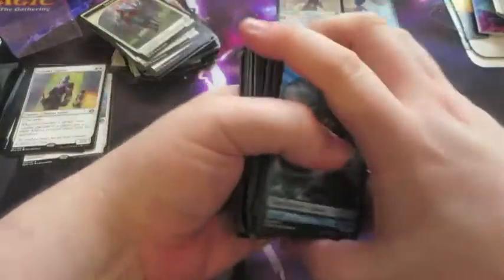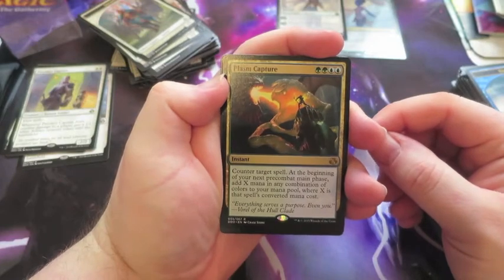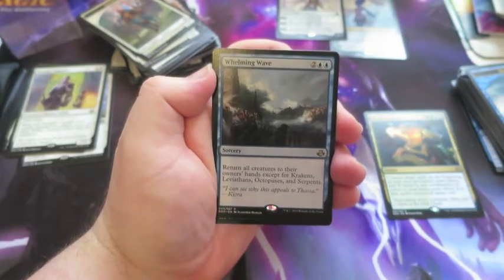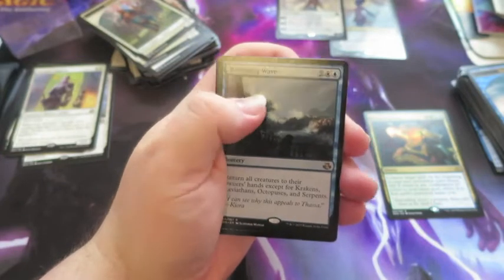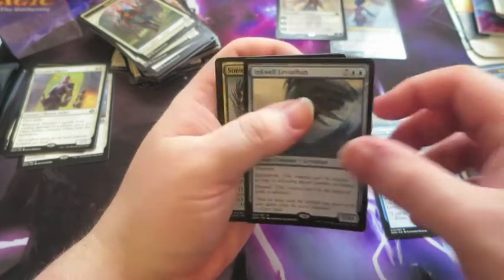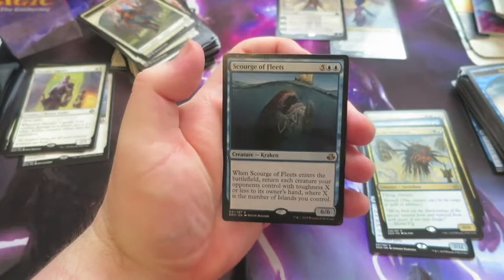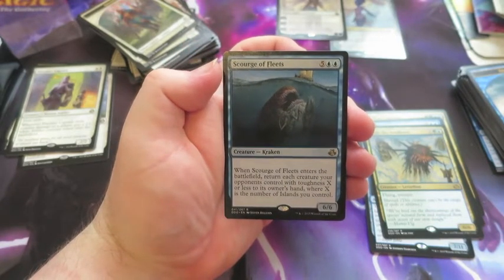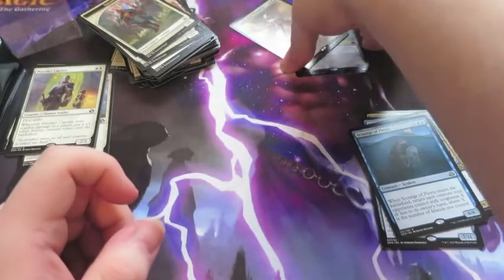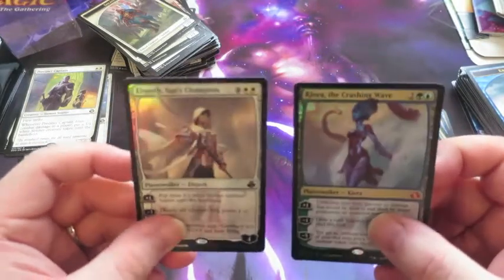Now look at the rares in the Kiora deck. You get Plasm Catcher — counter target spell, at the beginning of your next upkeep you get extra mana equal to that spell's mana cost. Whelming Wave — return all creatures to their owner's hand except for Krakens, Leviathans, Octopuses and Serpents, which would be pretty good if you've got your 9/9s out. We'll keep this guy out too — he's got Islandwalk, Shroud and Trample and he's 7/11, the Inkwell Leviathan, very good. And Sealock Monster with Flying, Trample and Shroud — as you can see it's going to be pretty hard to kill these guys. And Scourge of the Fleets — when it enters the battlefield return each creature your opponents control with toughness X or less, where X is the number of islands you control, which is probably going to be quite a few.